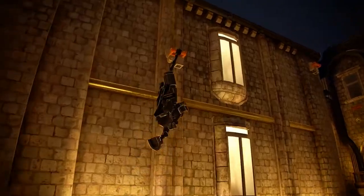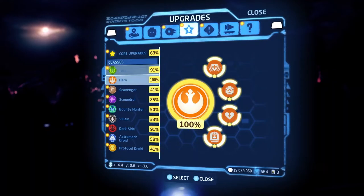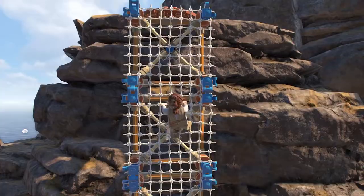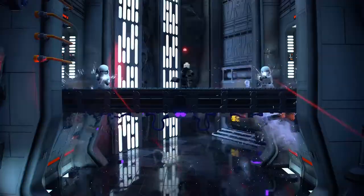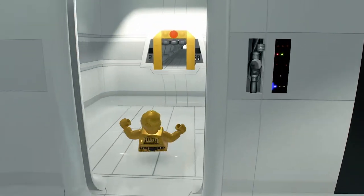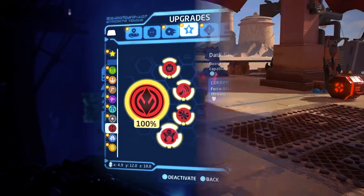The more you explore the galaxy, the greater the rewards. Uncover kyber bricks to unlock new features including upgraded abilities across a range of unique character classes — whether using a scavenger's net launcher to climb with swift agility, sensing opportunities for impressive shots as a scoundrel, unleashing shock grenades as a bounty hunter, or putting your better half to work as a protocol droid. Each upgrade makes your characters more powerful and ready to take on any challenge.